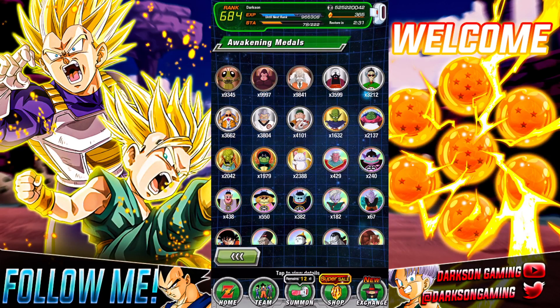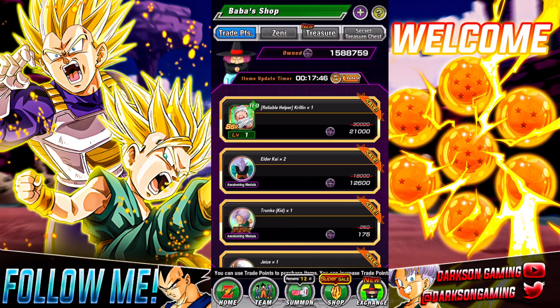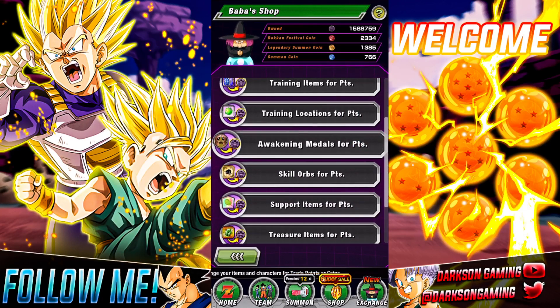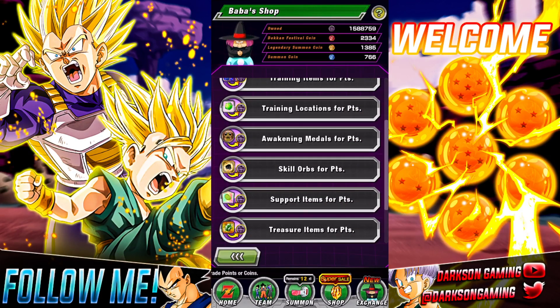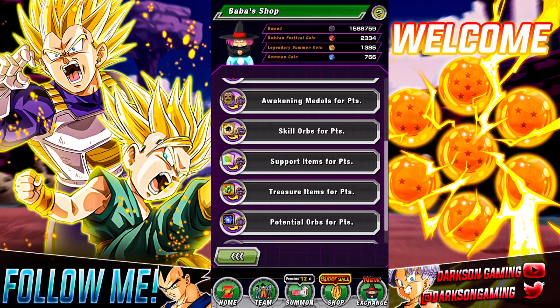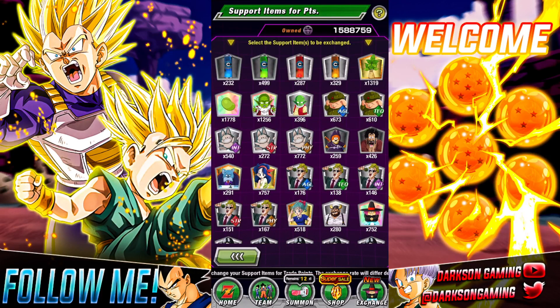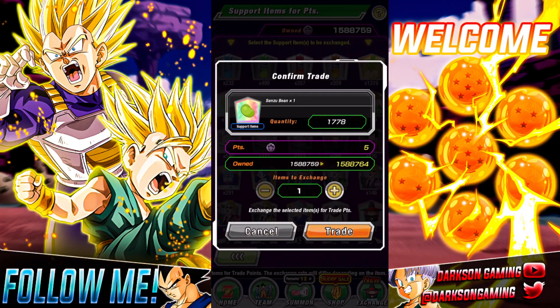One of the best ways you can do it is to go to the Exchange Shop and look at your Baba Coins. My Baba Coins are very high because I Baba a lot of units. But not just units — you can also Baba things such as other Awakening Medals, support items you don't use, and treasure items. You can get five Baba Coins for every one of these that you pop up.